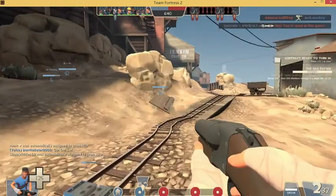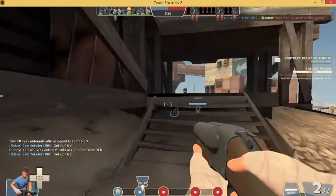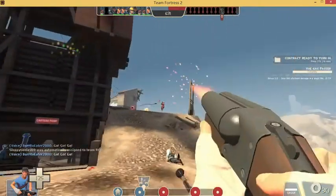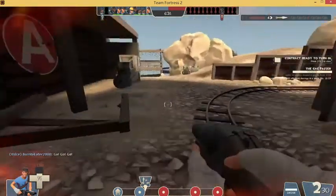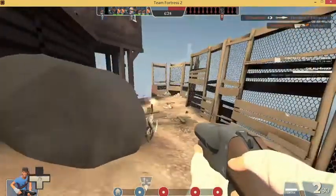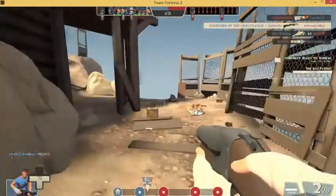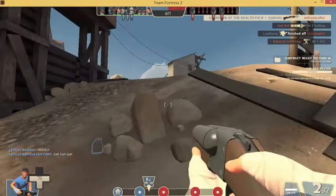When using this loadout, try to drink the Crit-a-Cola and utilize the Force of Nature jumps and Scout's speed to flank around to the back of the enemy while they're preoccupied with your team, and melee at them. If they survive the hit they'll be knocked into your team. Then one of two things will happen: one, your team kills them, or two, they kill your team. In both cases you have achieved your goal of not letting people have fun.